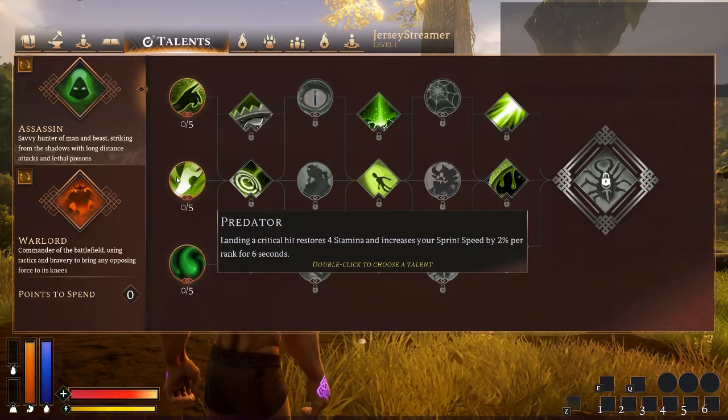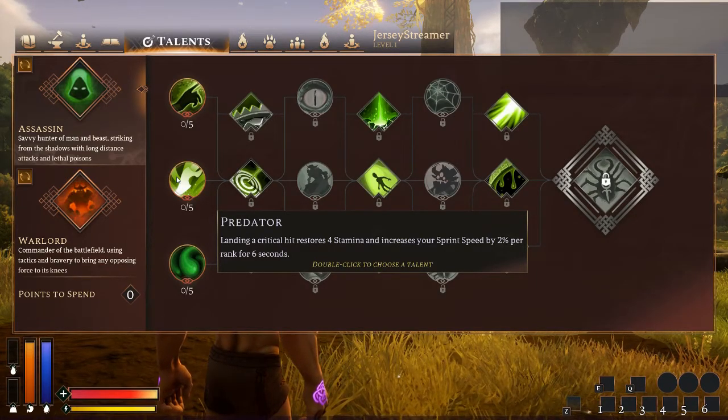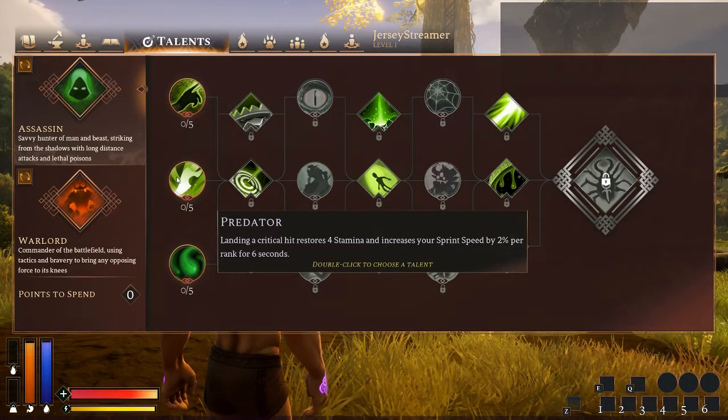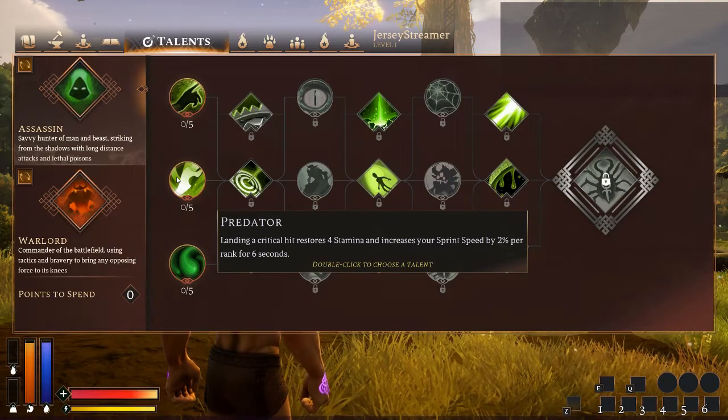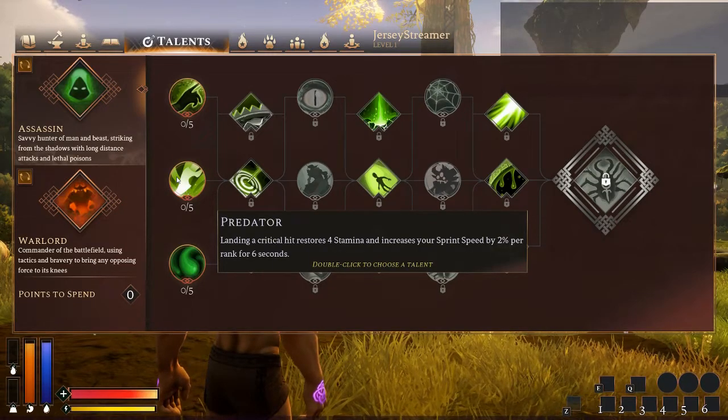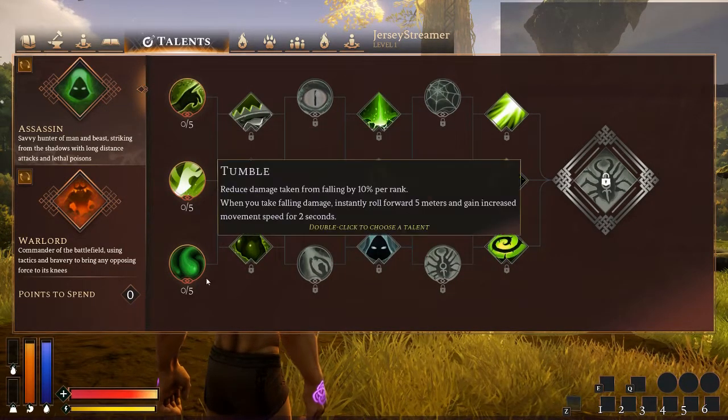This one is also pretty good. I like this one — letting a crit restore 4 stamina and increase your sprint speed by 2% per rank for six seconds. It really depends on what you're going to be doing. If you're PvPing a lot, this is probably the one you want. I'm a little more of a sniper, so I don't really need the sprint speed or stamina because I'm normally pretty far off. Granted, when people get up close to me this would probably be useful, but I just enjoy having extra range.